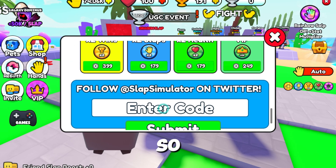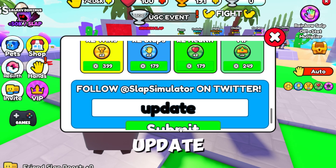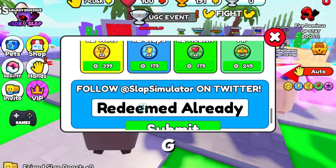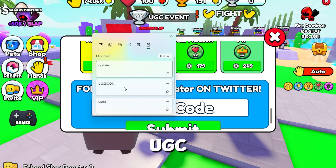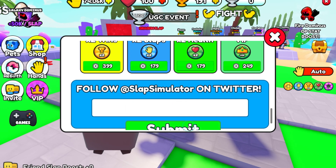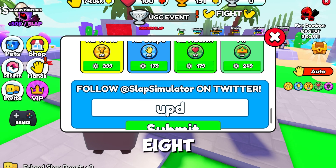Yes, so there are three codes so far and I have already used this one. I'm going to use this one: 'update' — submit — already claimed. The next code is 'UGC soon' — I'm going to use this one also: 'UGC soon' — submit.